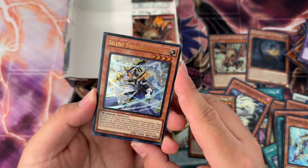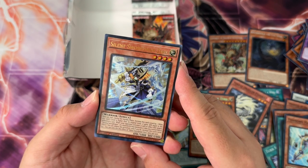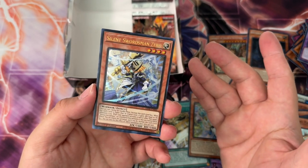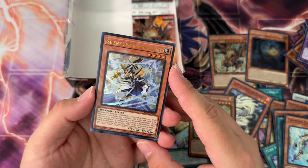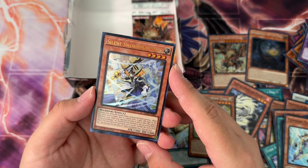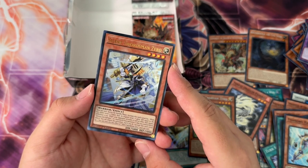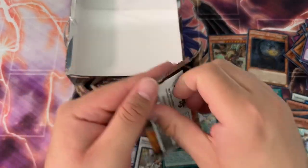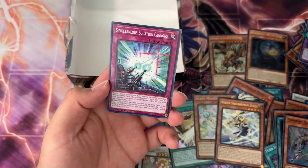Silent Swordsman Zero — what does this do? Once per turn during the standby phase, increase this card's level by one. While this card's level is higher than its original, it gains attack equal to the difference. When your opponent activates a card or effect that targets Shining Sarcophagus or a monster that mentions it, quick effect, you can negate the activation and increase this card's level by one. It should destroy the card too though. Anyway, we are actually getting Dark Magician in the Little Yugi archetype next set — we'll see if it does anything.